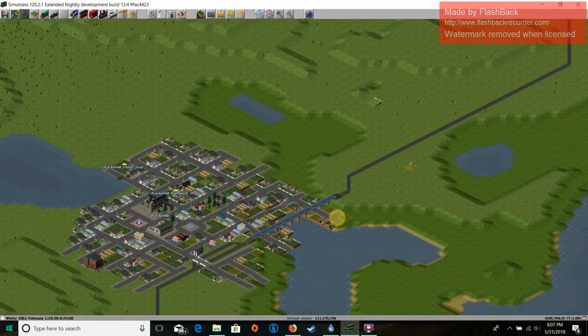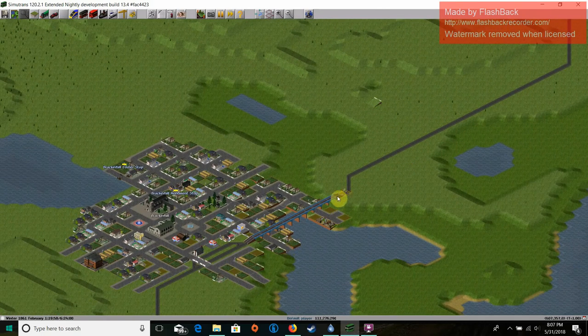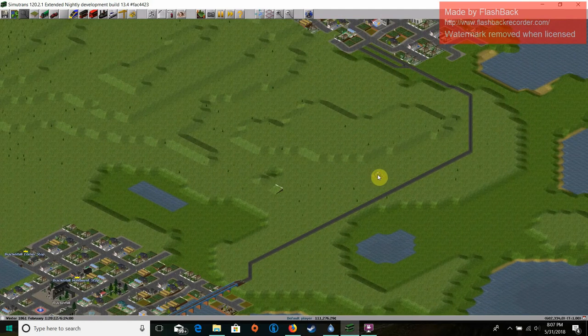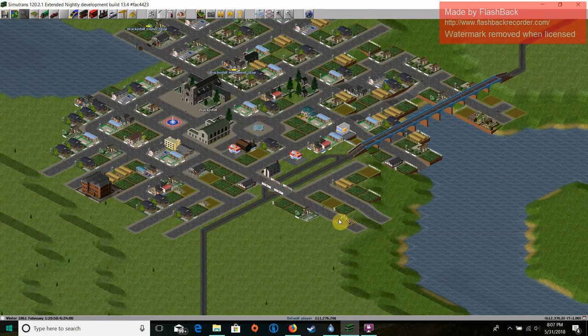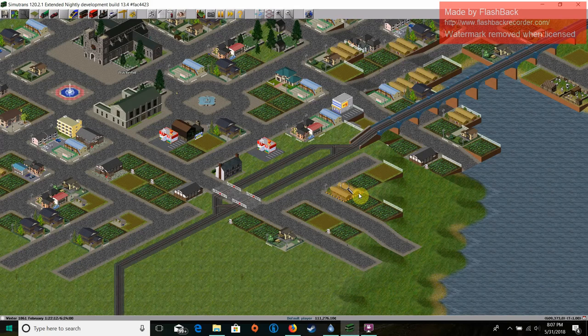I've already laid my track. The track laying is pretty similar to Simutrans Standard, and it's the same basic thing as OpenTTD — just make your track from one town to the other. I'm not going to go into a lot of the more complicated or more basic things; I assume that you already know some of the stuff about Simutrans and OpenTTD. So what I'm going to be doing is building a station and setting up the signals.